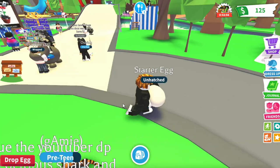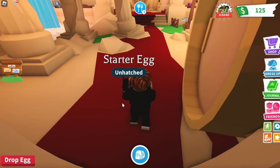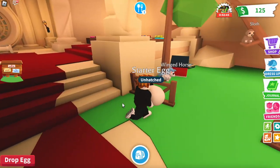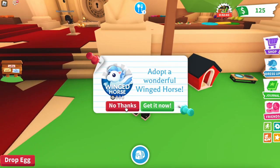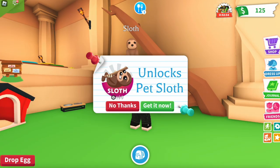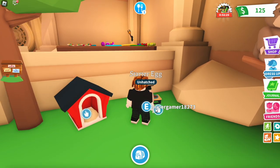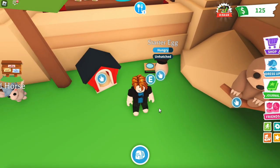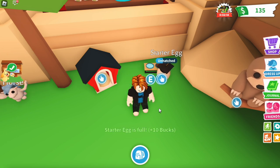Go over to the pet shop once you've picked up your starter egg. You can see some really cool pets like a winged horse. Click on all the different pets and click 'no thanks' — adopt a winged horse: no thanks, a sloth: no thanks. Put the egg in for a little bit, feeding it, which is what we have to do to incubate and get more. There we go — starter egg is full, ten bucks.